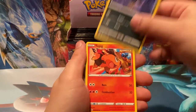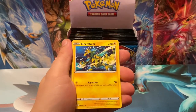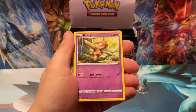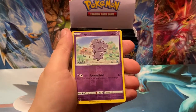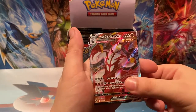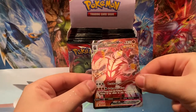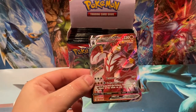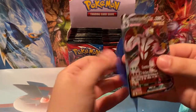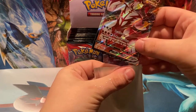Karina's Focus, Murkrow, Tepig, Honedge, Electabuzz — I like that artwork for Electabuzz — good old Baltoy, Espurr Reverse, and oh! There we go, first pack — Single Strike Urshifu. Gonna sleeve them up in the Double Strike pack.